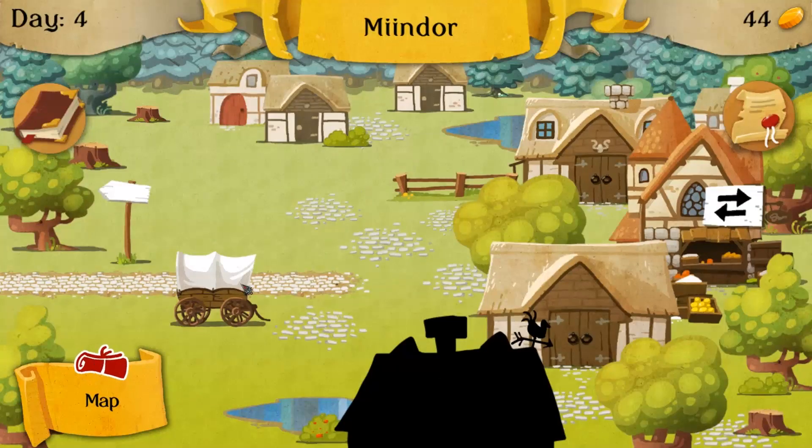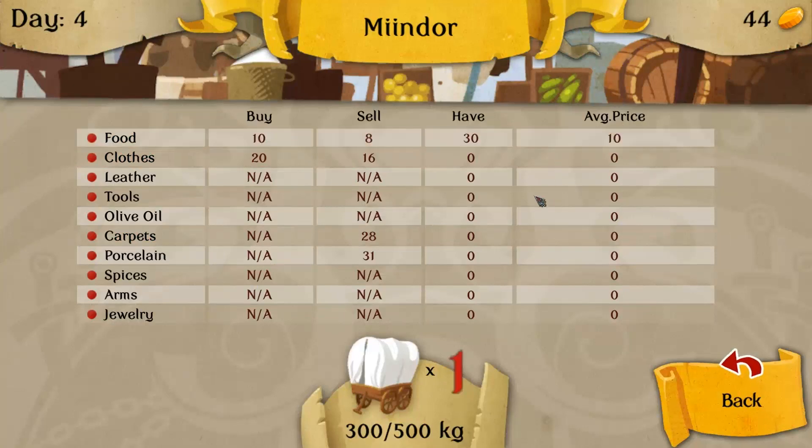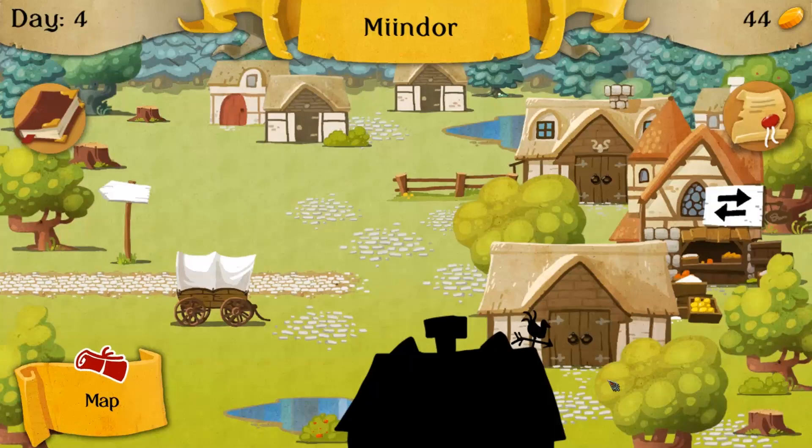We've arrived. There's our cart. There's not much here — just a trading post. We go to the trading post. That's not going to do us any good because we'd sell at eight — we'd actually lose two gold per kilogram. That's less than optimal.